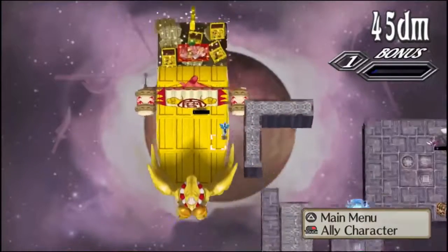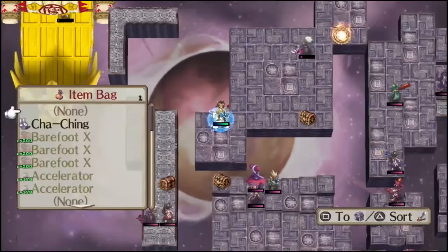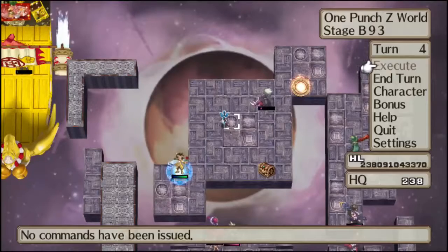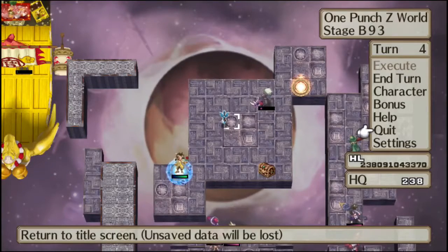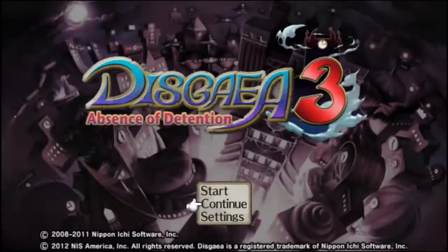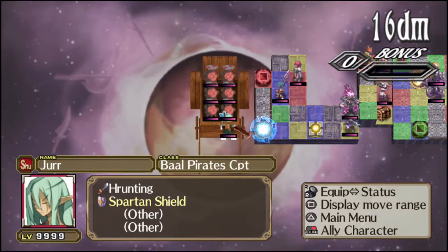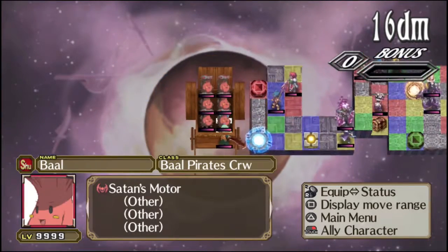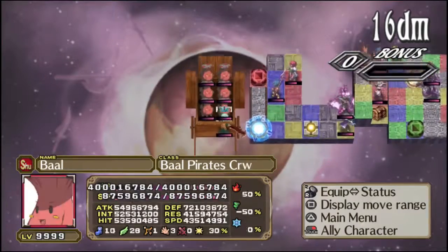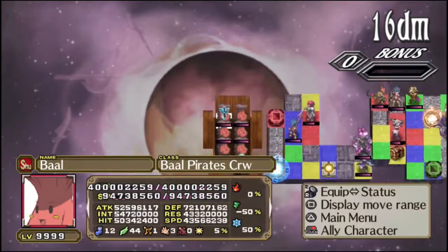Let's skip forward a few more runs later. Here we see that I forgot to bring a Mr. Gency exit, so I end up having to quit. But whatever — I got it recorded on video, and that's what counts. And here we are with the Ball pirates. As you can see, there are six of them, plus a heretic that's here for whatever reason. Maybe he's out there looking for Elijah. I don't know.